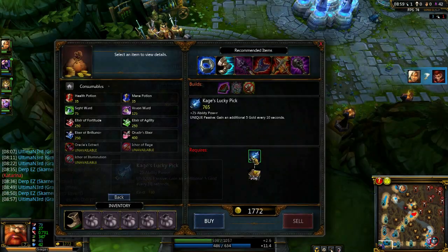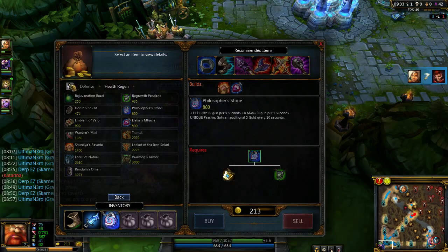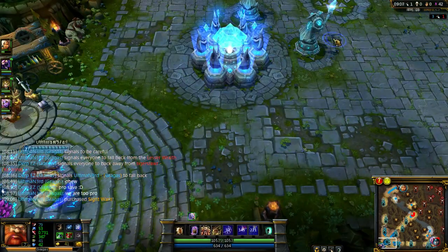Now you go back and you buy one of these guys, and you also buy a Philosopher's Stone, because you're going to need that gold generation. As the AP carrier of the team, you're going to need that.